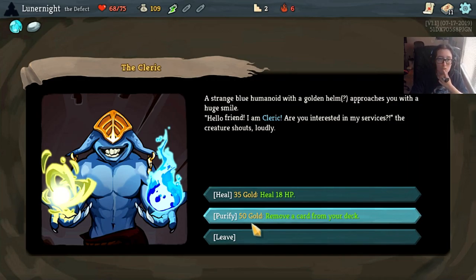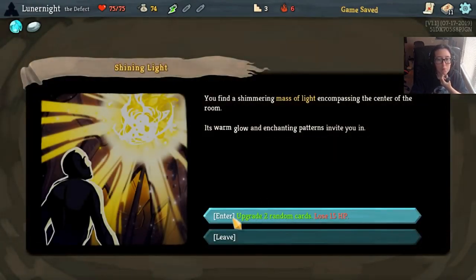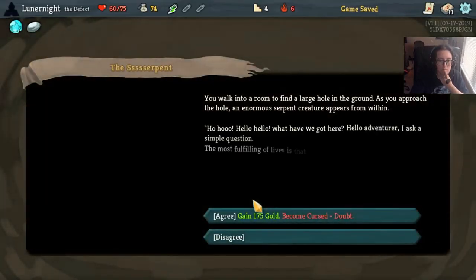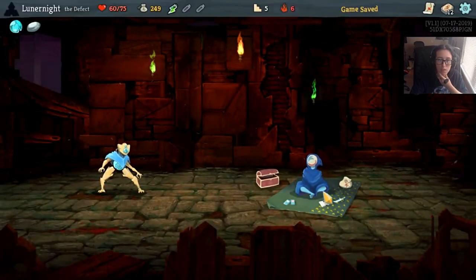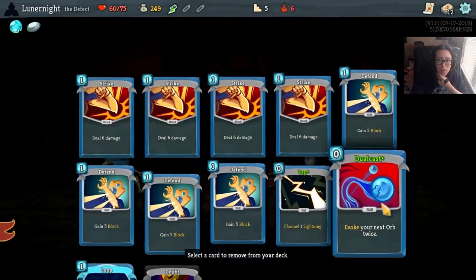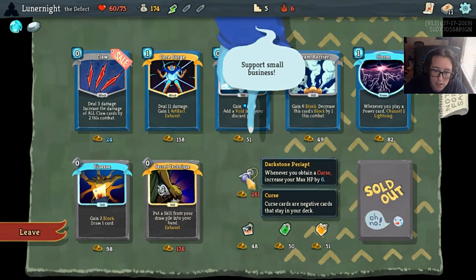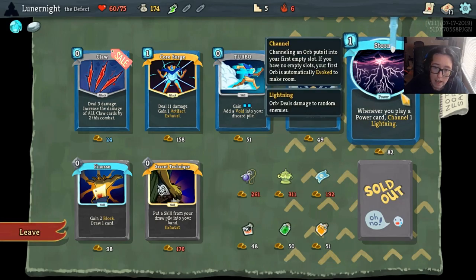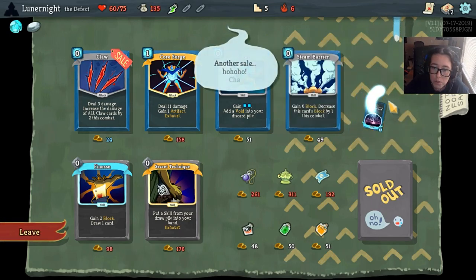I can heal - I think I'm gonna do that. Upgrade two random cards, lose HP - yep, okay. Or I'll become cursed with Doubt for money. Will you remove this card from my deck that I just got? I can't get any nice things, but I can grab a Storm. Not that I have any other power cards right now, but when I get more power cards it'll be real.